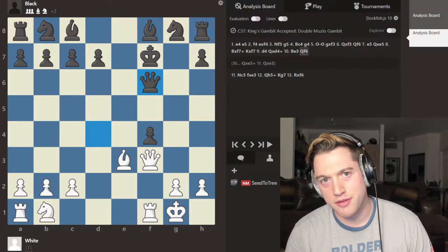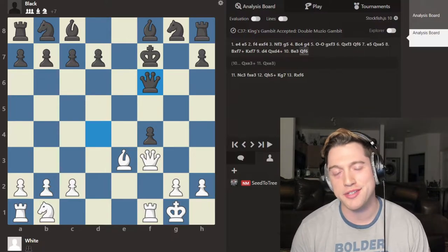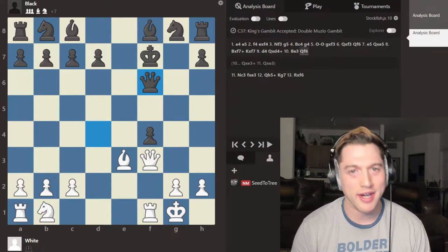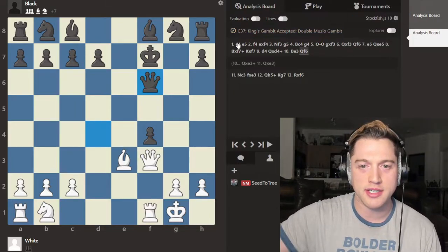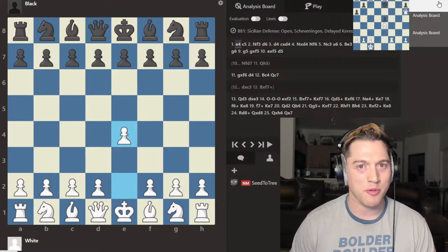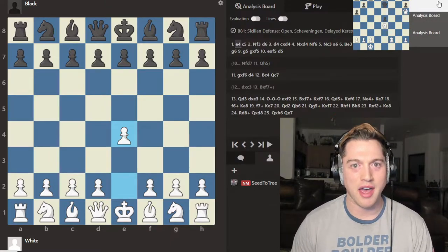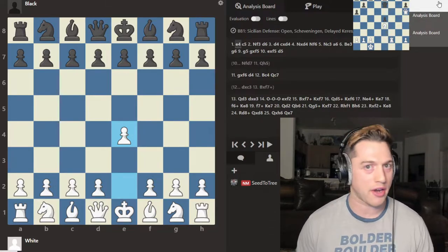Hello everyone. National Master Jesse Cohn here from Sun School of Chess with another quick bites video for you. Today I want to talk to you about three crazy sacrificial openings — the kind of openings that are going to take everything to the limit. Now I'm going to warn you before I show you these that if you choose to play them, you have to use a ton of energy.